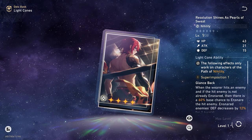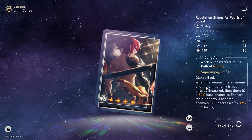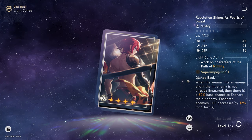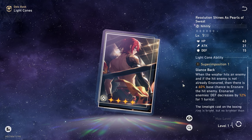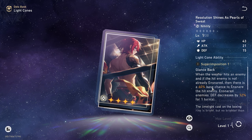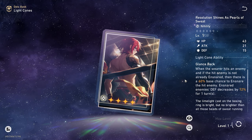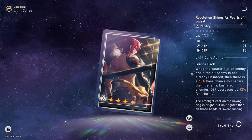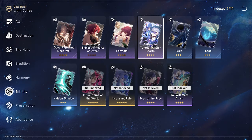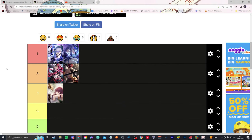Next is Resolution Shines as Pearls of Sweat. When the wearer hits an enemy that is not already ensnared, there's a 60% base chance to ensnare the hit enemy. Ensnared enemies' defense decreases by 12% for one turn. That's pretty good — it's an extra defense debuff on top of the two defense debuffs Silver Wolf already applies. That's a third defense debuff, which buffs your whole team. We're throwing that into the A tier.